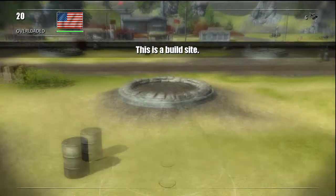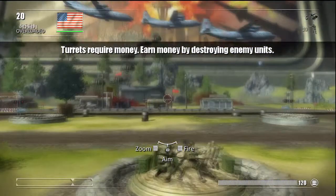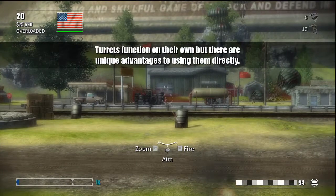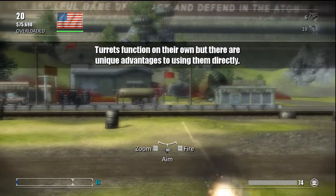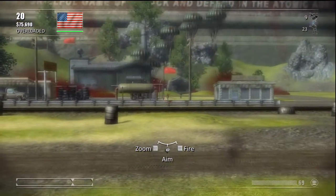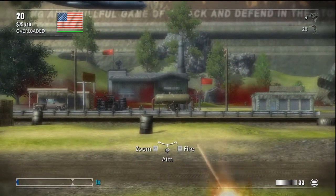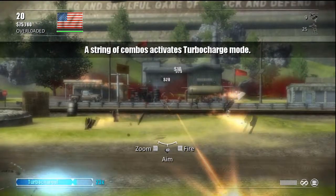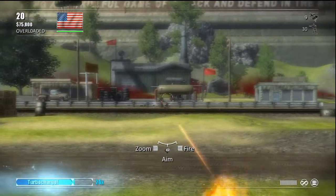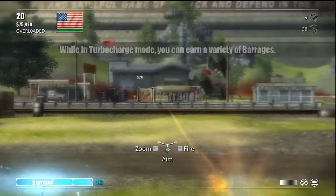This is a build site. We'll tailor a unit here real quick. A string of combos activates turbo mode, which is also how you pull off the barrages. And here in a second I'll get to show you guys the commando.